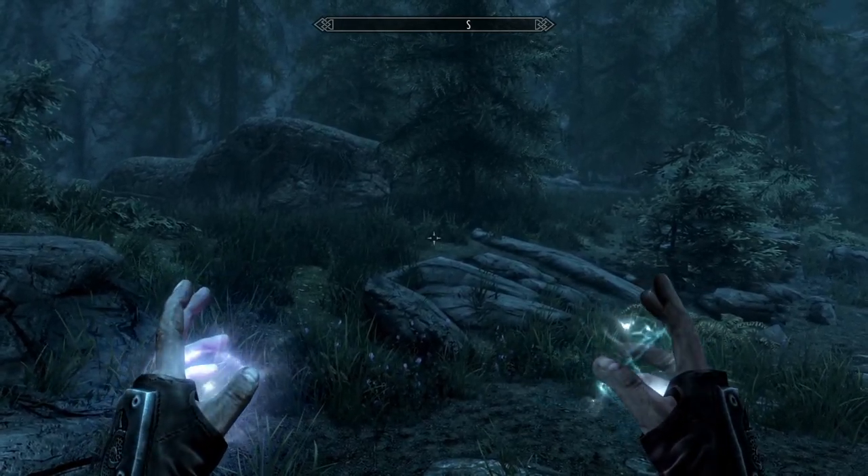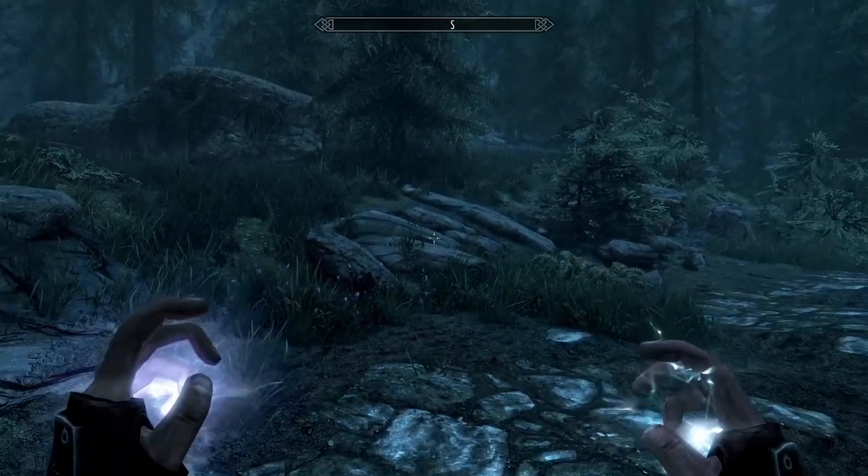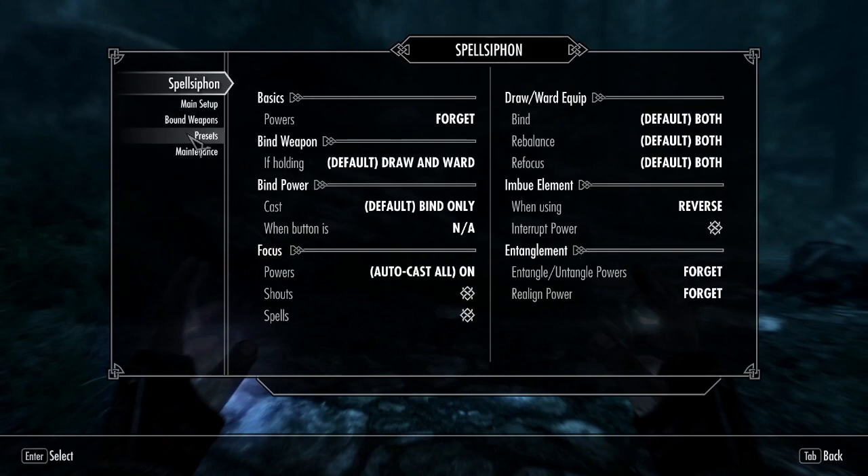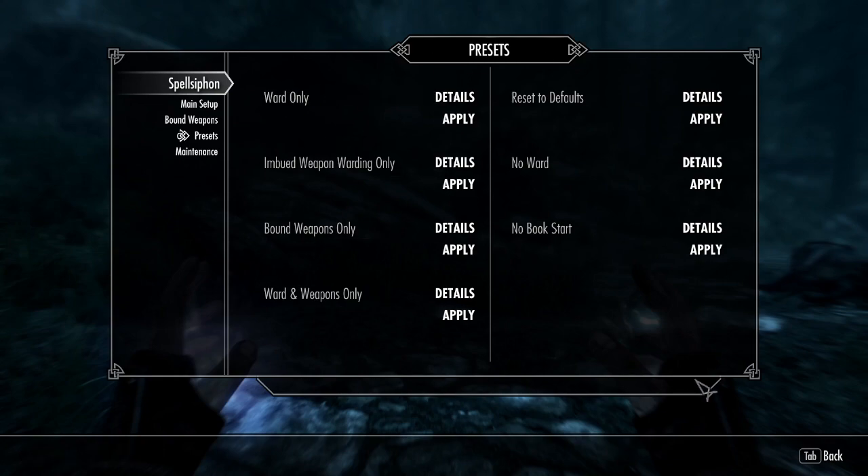You start this mod with the Draw and Ward spell. Since a few versions back there is now a presets page in the Spellsiphon MCM menu — not available for Xbox users since you don't have an MCM, but you can replicate those settings on Xbox too, just a little more cumbersome. The presets menu allows you to pick out a part of Spellsiphon to use without having to use the full complexity of the system. A lot of people feel Spellsiphon is very complex, and this is the page for them.